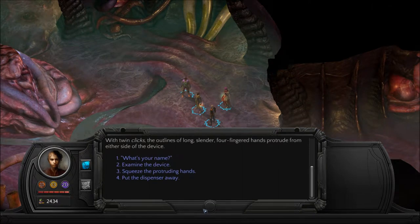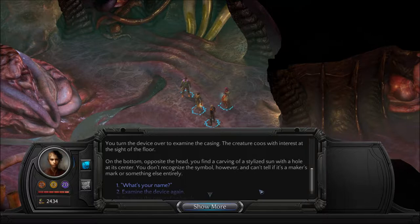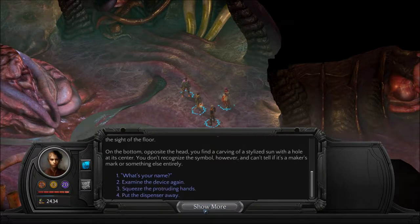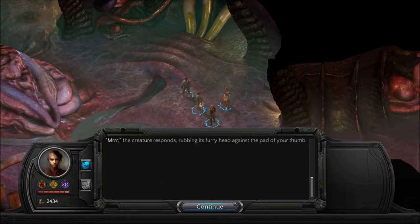With twin clicks, the outlines of long, slender, four-fingered hands protrude from either side of the device. I'm gonna examine first. You turn the device over to examine its casing. The creature coos with interest. On the bottom, opposite the head, you find a carving of a stylized sun with a hole at its center. You don't recognize the symbol, and can't tell if it's a maker's mark or something else entirely. The creature whoops as you flip the device over — it still means nothing to you. 'What's your name?' 'Merr,' the creature responds, rubbing its furry head against the pad of your thumb.